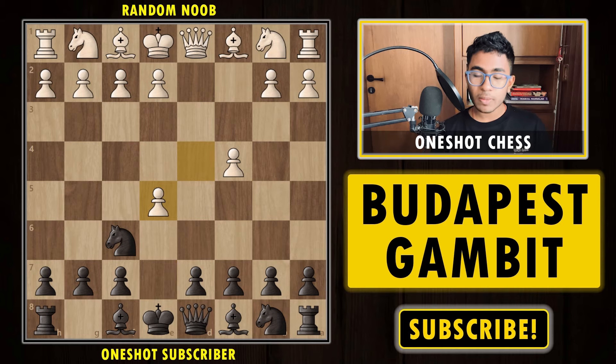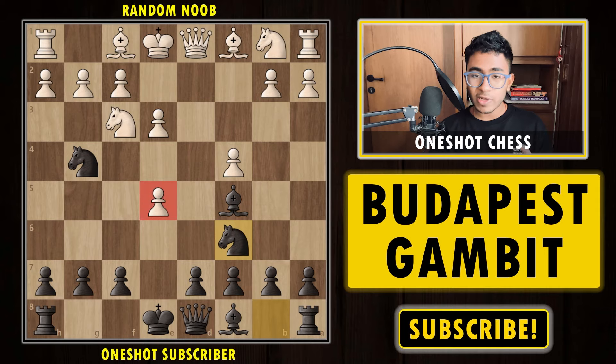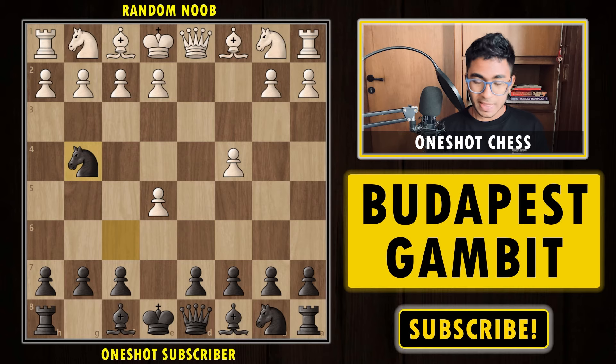After d×e5, the common way to play the Budapest Gambit — the main line — is to play the move knight to g4. The idea is to capture the pawn on e5. White usually plays knight f3, we play bishop to c5 attacking the f2 pawn, white plays e3, we play knight c6, and we eventually get the e5 pawn back. It's an equal position. White has slight advantages on the queenside. This is how the normal Budapest Gambit is played.